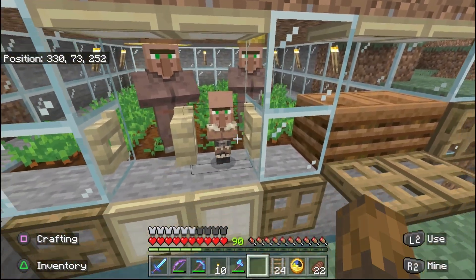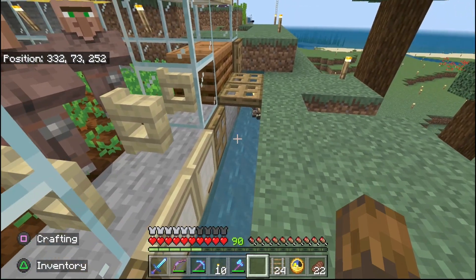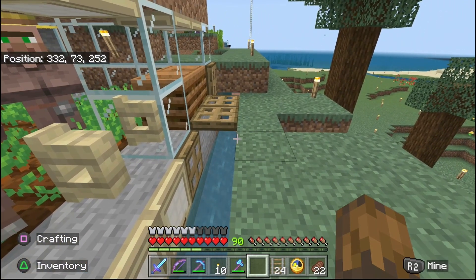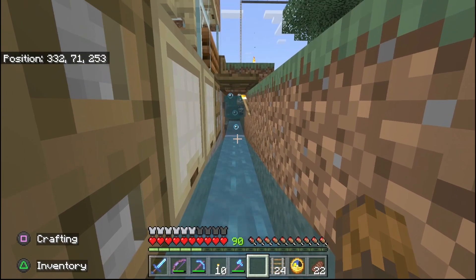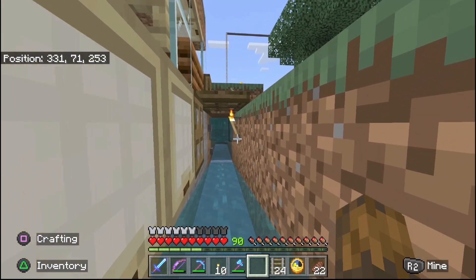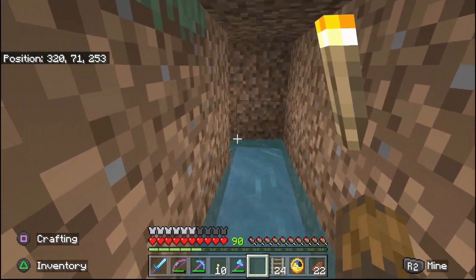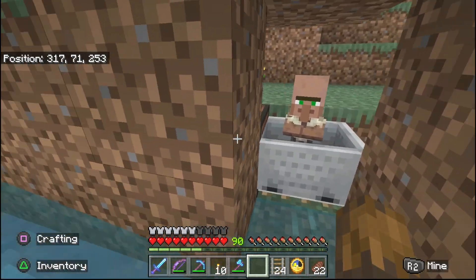He walks in there because he thinks trap doors are a solid block and then he keeps going. Let's see if he made it through — as you can see he bounced up into the top. Now he'll go down and there he is.